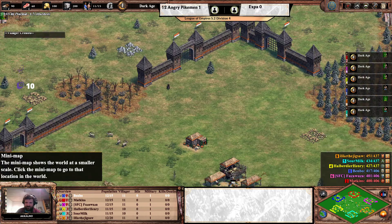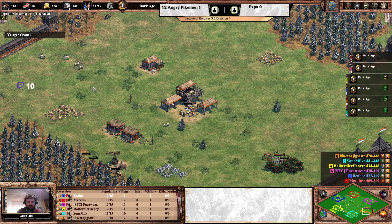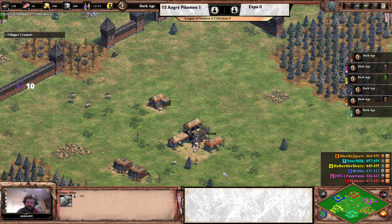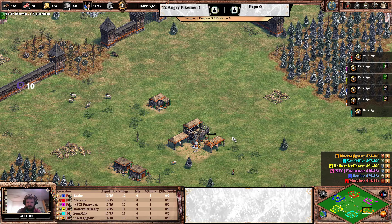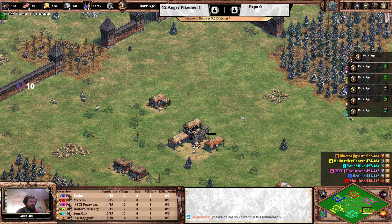On the right-hand side we have Lithuanians on the flank — as you'd usually prefer for the pocket position given their fantastic cavalry. They get plus one attack per relic for their knights, up to a total of plus four attack where the bonus caps. They also have the unique unit the Leitis from the castle, which ignores enemy melee armor — a situational unit but great in the right circumstances, though with a bit lower pierce armor than Paladins.